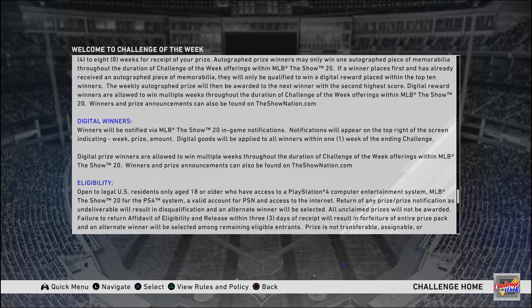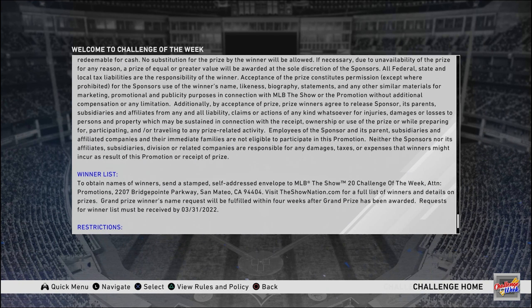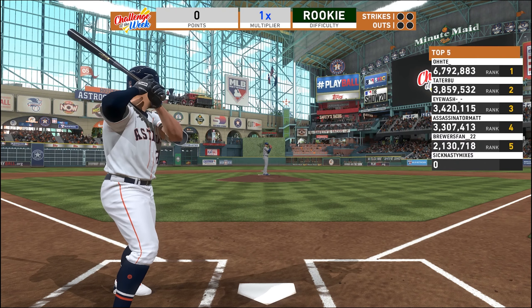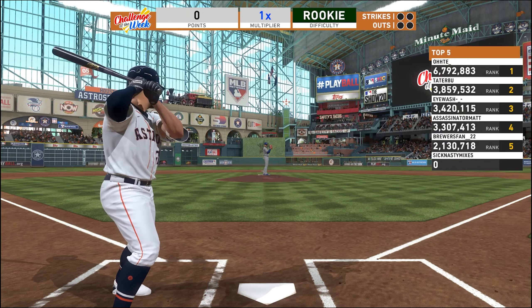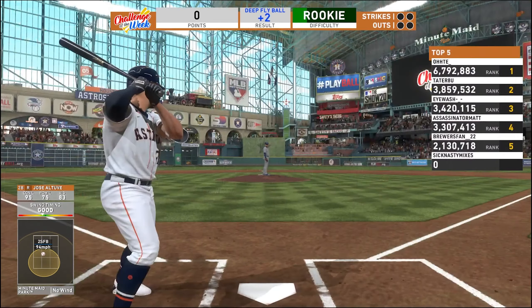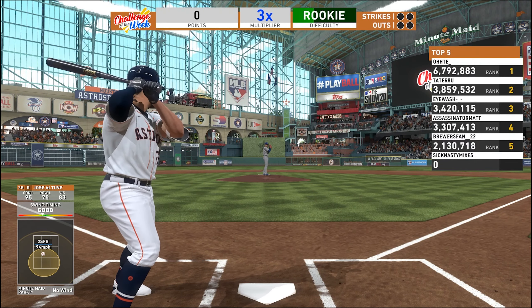Using the Challenge of the Week, you get access to a pitcher who improves in difficulty as you hit better. The reason you have to scroll down this long list of rules is because getting a high score in this mode will reward you with real life prizes — you're just accepting the terms in case that happens. In this mode, you are given the chance to rack up as many points as you can before recording 3 outs.